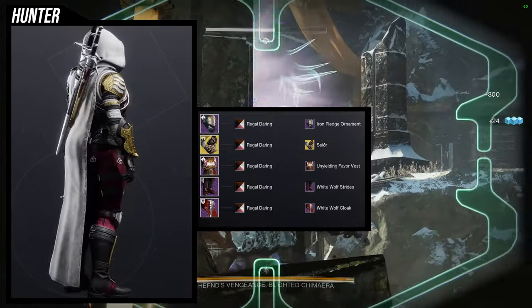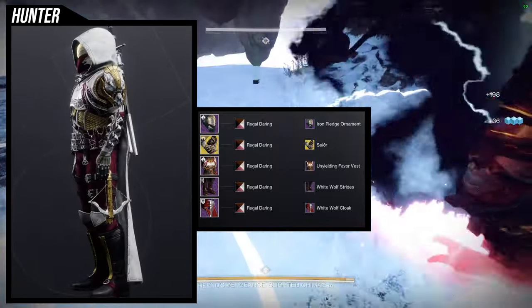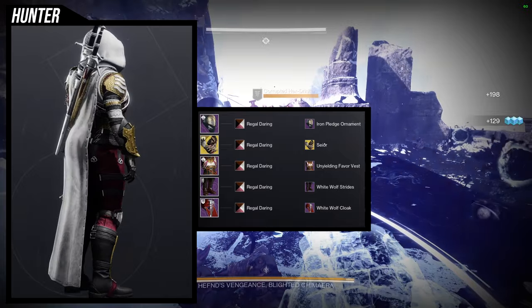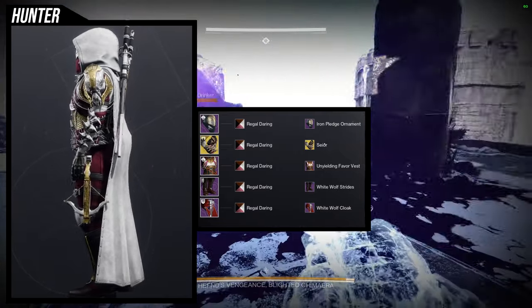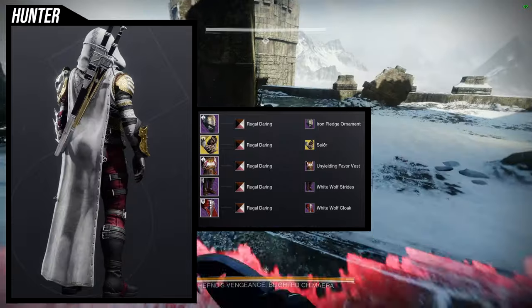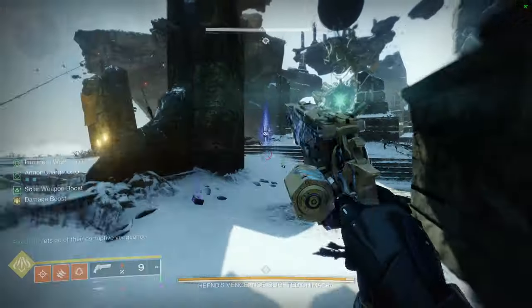The only thing I would switch out would be the chest piece because I feel like it's a little too regal for a Viking look. I think everything really is fine except just the chest piece. Funny I say regal, because the shader is Regal Daring — I do think that's a little too regal for the Viking set I'm going for. So I would probably just switch out the shader and the chest piece for something a little bit more Viking-esque.